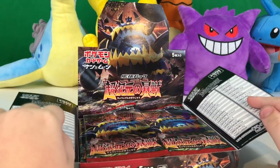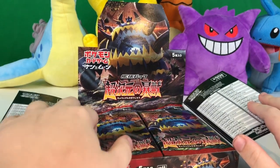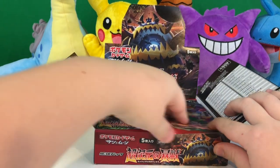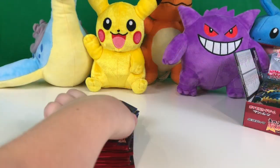So now we've opened the flaps, we can start sorting the cards into three piles. Let's start opening the packs.